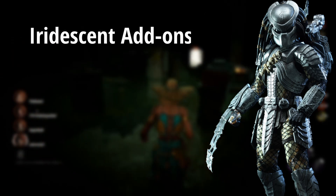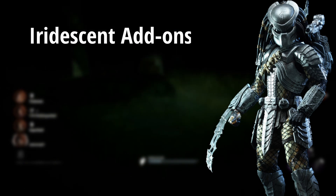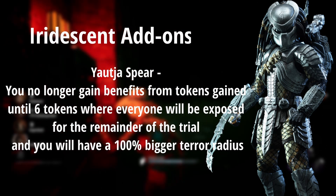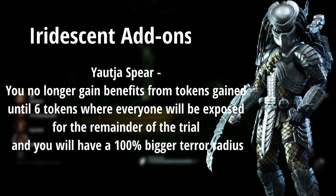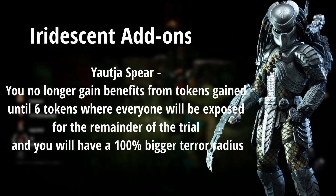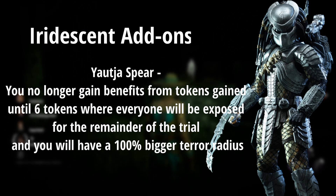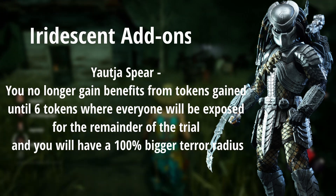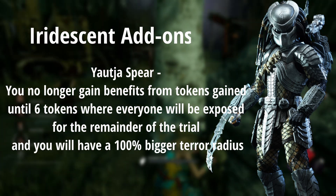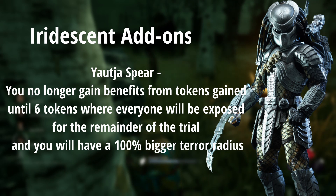I made his iridescent add-ons, since those are the most important ones I had ideas for. The first iridescent, the Iridescent Yachta Spear, makes it so you no longer gain benefits until you hit eight tokens, but when you hit eight tokens, everyone becomes exposed for the remainder of the trial and you'll have a 100% bigger terror radius. It's a very high-risk, high-reward add-on — if you don't get eight tokens and everybody escapes, you just kind of lose.